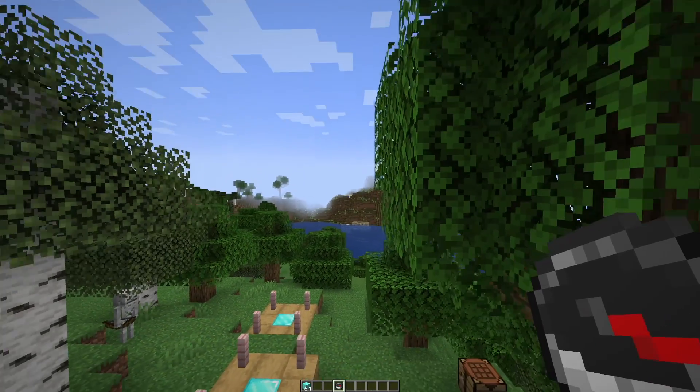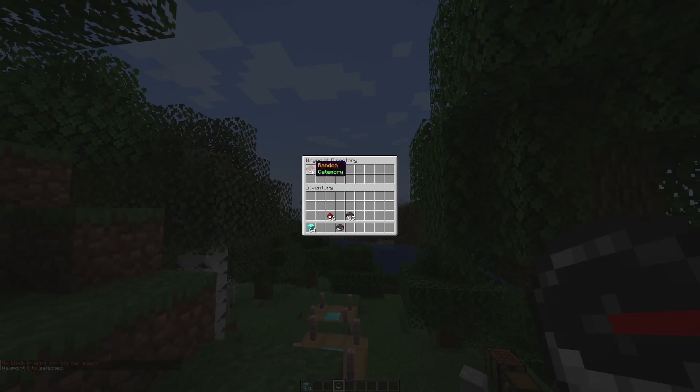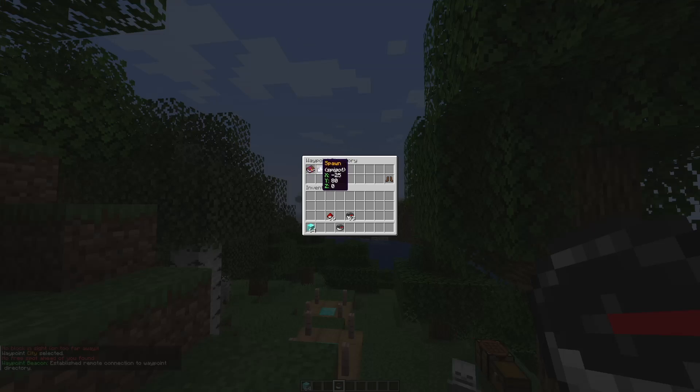Now what we can do is left or right click this. If we left click it will show the waypoint directory. If we right click it's also going to show spawn and show waypoints while you're walking, so you can turn that on and off.